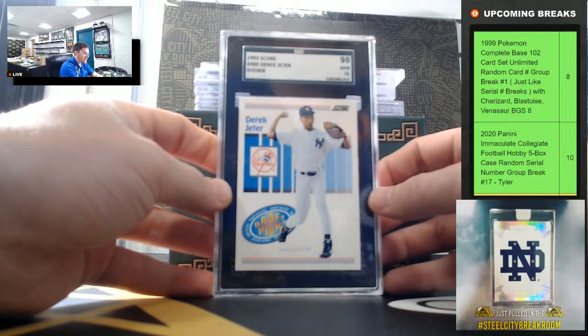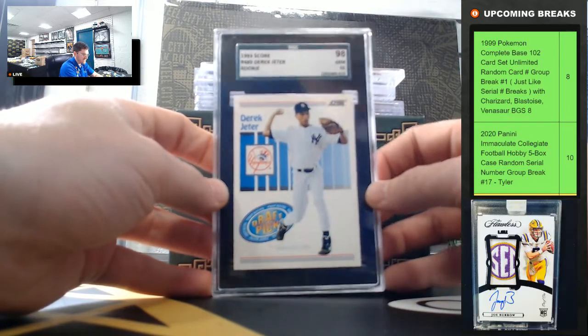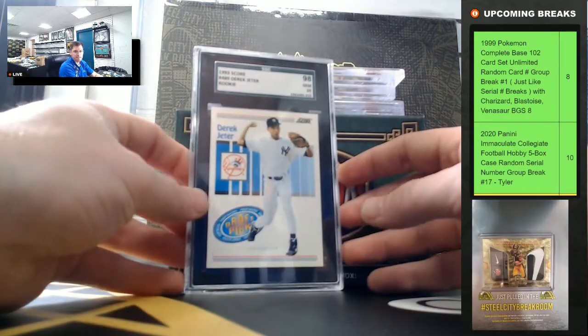Derek Jeter '93 Score — it's an SGC 98, or Gem 10. It's a nice Derek Jeter.